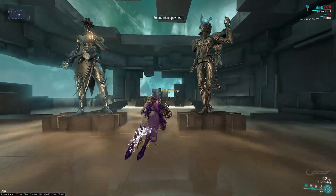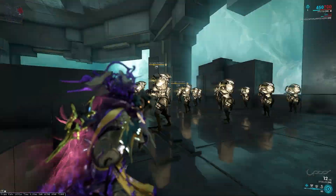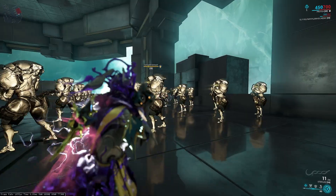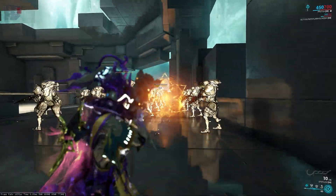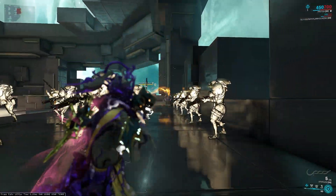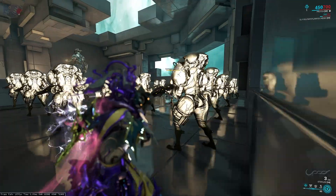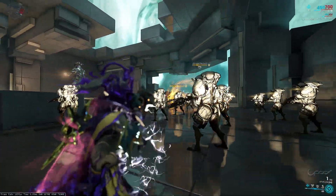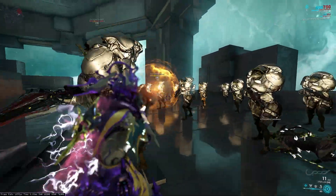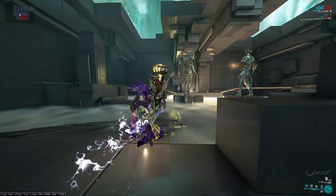Just to get a good idea of how the gun actually shoots and works, we'll go over to some enemies with no mods and I'll show you how it shoots. You hit them and it grows and hits some more enemies. You can see the ones that don't hit enemies go a lot less in distance, so it does require you to hit a lot of enemies — it's kind of like a low tier Tenant Arcaplasmor.